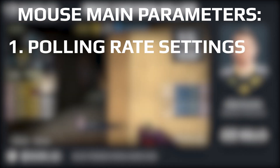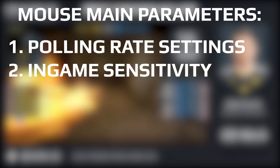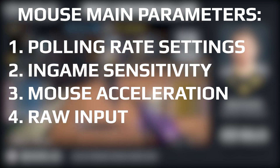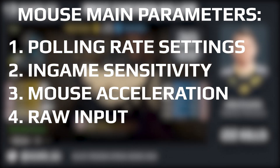These are polling rate settings, in-game sensitivity, acceleration, and raw input. Now let's talk about everything in order.